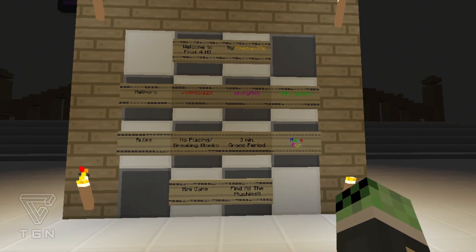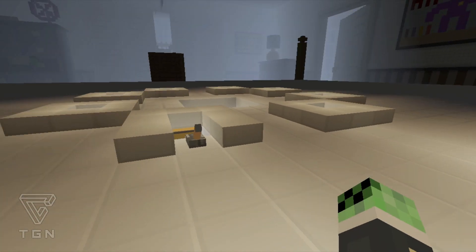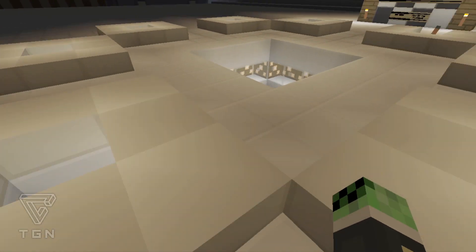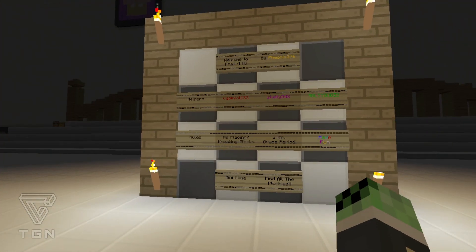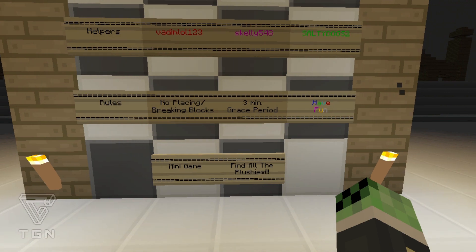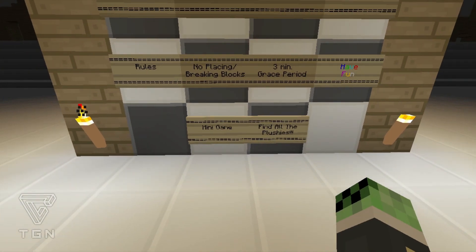This map was created by developer Phoenix276. It's a hunger game, so you'd want to get together with a bunch of your friends. Each one will go inside these pods — there'll be one host, and the host will decide when you drop down. A few rules: no placing or breaking blocks, there is a three-minute grace period, and remember to have fun.